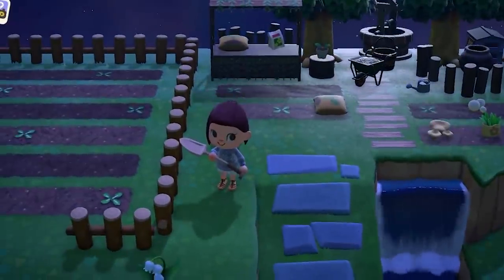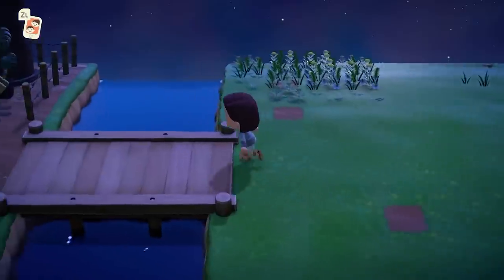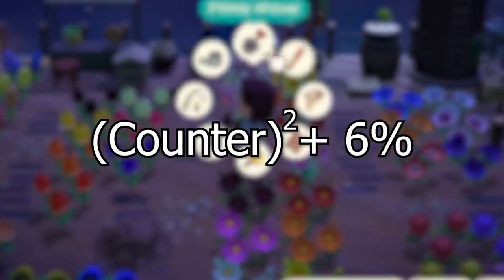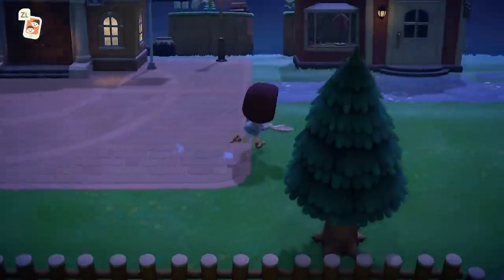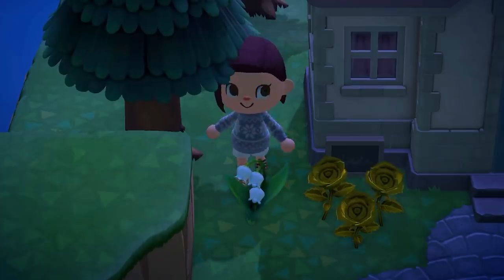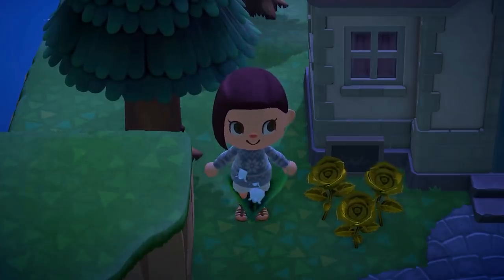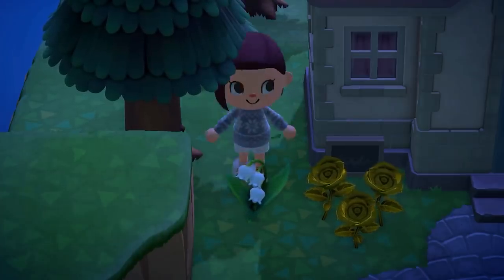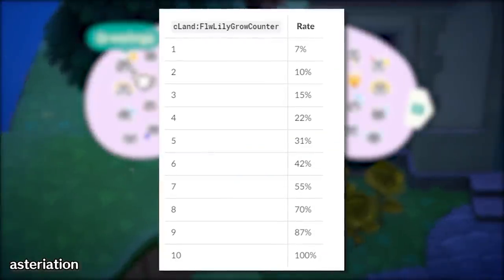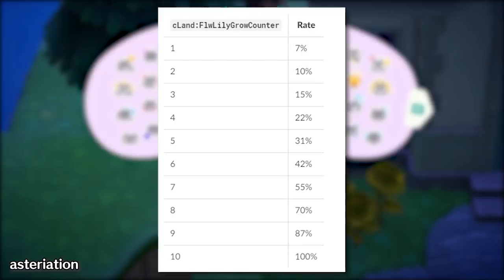After that, the calculation gets slightly more complicated. The chance of one appearing is calculated with a formula: the counter starts at 1 and increases by 1 every day that you log on to the game and keep a 5-star rating. This means that on the first day there is a 7% chance one will appear, and by the tenth day, if one has not yet spawned, there is a 100% chance that you'll wake up to a beautiful flower somewhere on your island.